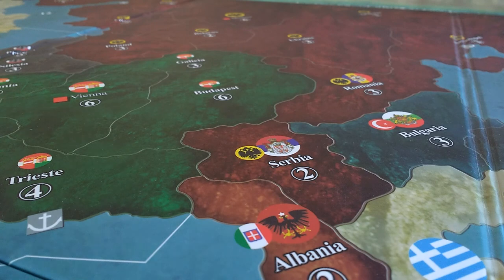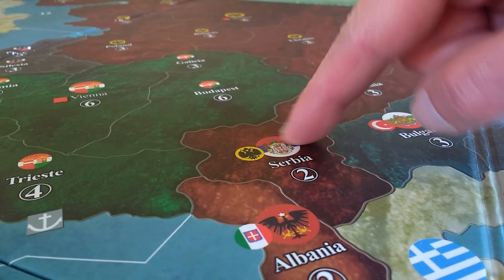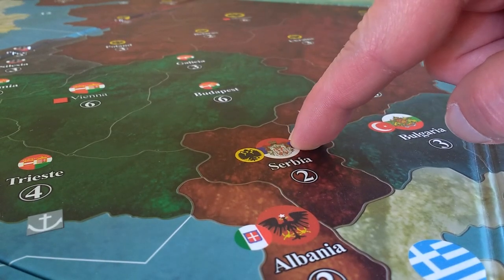Another thing to remember is minor powers and how they mobilize units. You can distinguish major from minor powers by the size of the roundels on the board. I won't go too much into this — it's much easier to read the rules on minor aligned powers and neutral powers directly from the rulebook. When you look at the board you're not always quite sure whether you're reading it right. Here we'll use Serbia as an example.